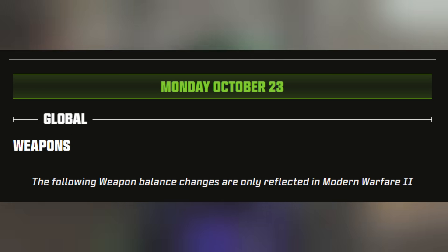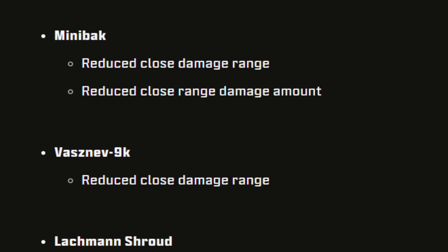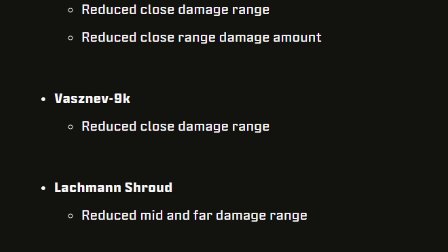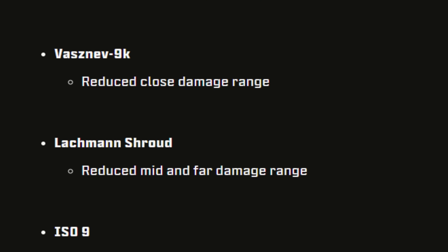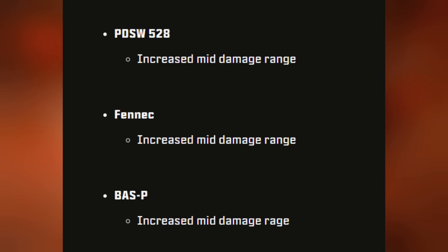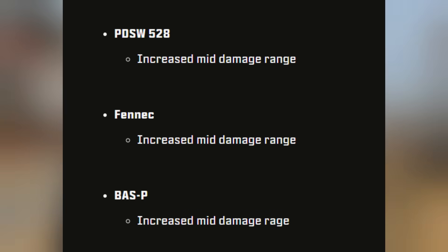These first weapon balance changes are for Modern Warfare 2's multiplayer, and then after that we'll go into Warzone. For submachine guns: the Mini Bak got reduced close damage range — a nerf. The Vaznev-9K also got a nerf with reduced close damage range. The Lachmann Shroud got a nerf with reduced mid and far damage range. The ISO 9mm also got a nerf with reduced far damage range. The PDSW, Fennec, and Bas-P all saw a slight buff with increased mid damage range.